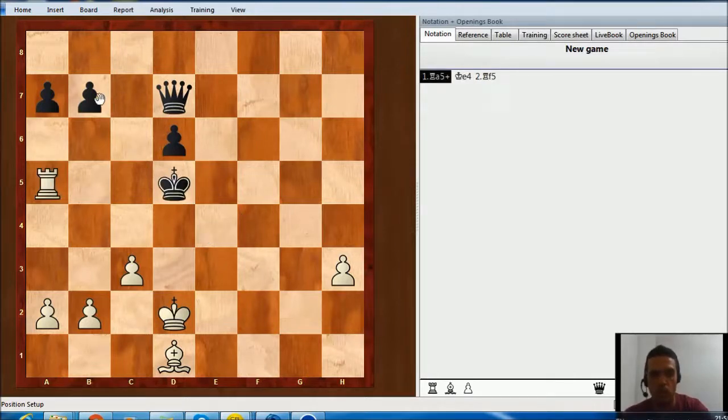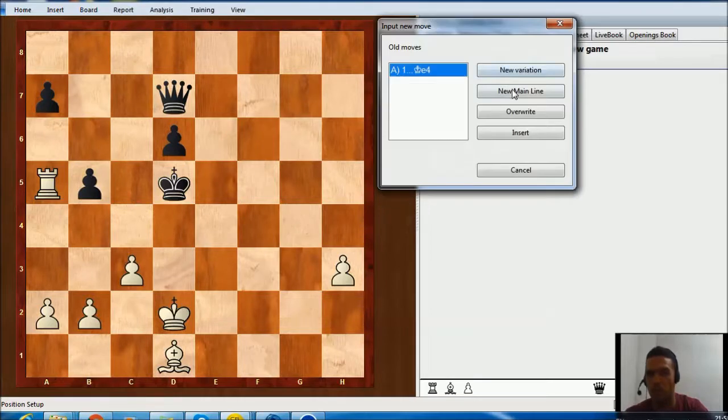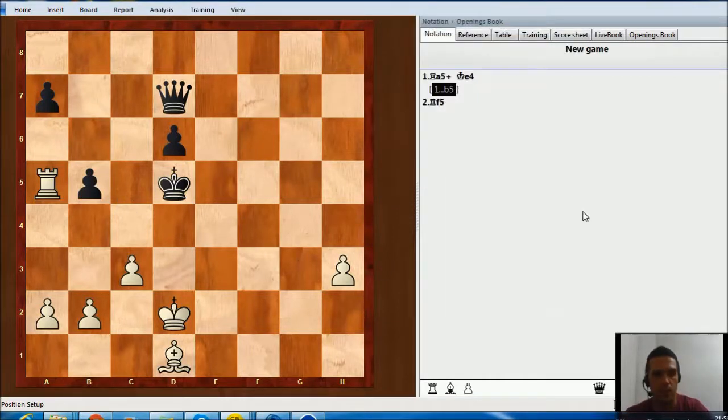So we are going to continue with the main line. It is going to be b5. Now we have another fantastic idea — it is going to be rook takes b5. Again, if king e4 you will have rook f5 with the same idea. If king e6, you have bishop g4 taking the queen. If king c6, you will have bishop a4 — it's very strong because you are going to move the rook and then give a discovery check and take the queen. There is no way for black to stop that.